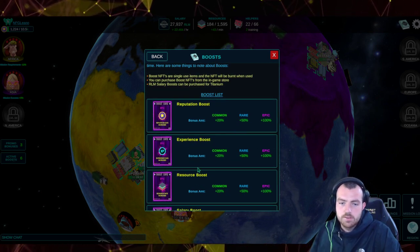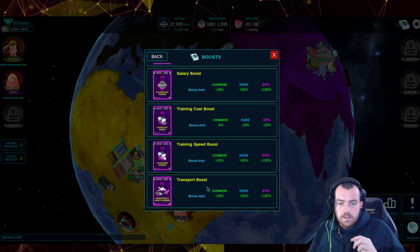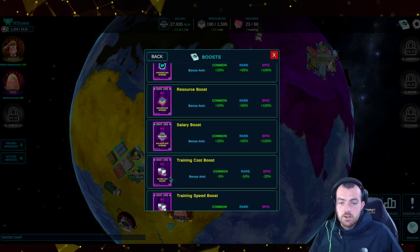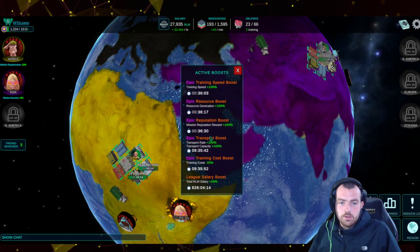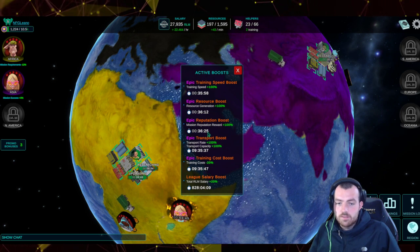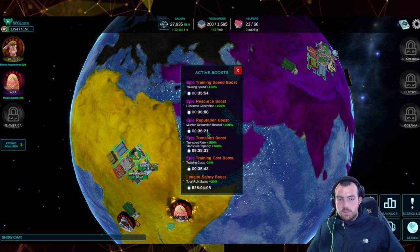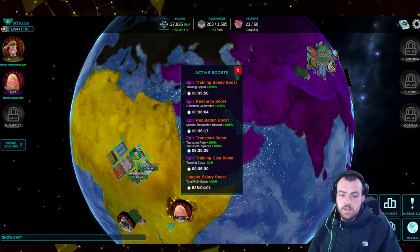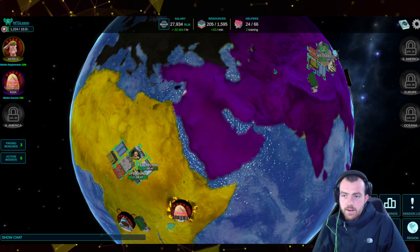The boosts provide various bonuses with different time lengths. This card is a 12-hour bonus for 100, while the training cost one is only three hours. Looking at my active boosts, one has nine and a half hours left and another has 35 minutes left — so at about 11 o'clock I'll need to go and add more boosts.